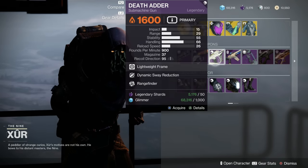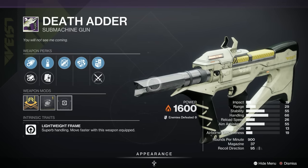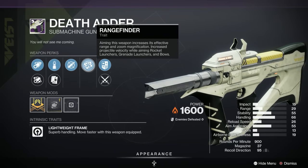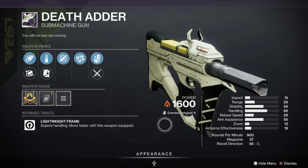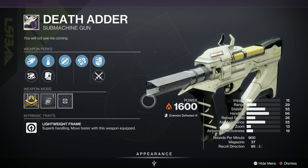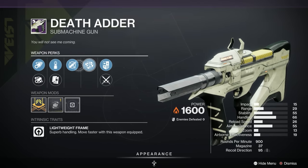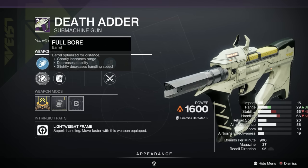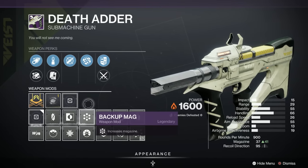Let's move on to the Death Adder — that's the bad guy in Golden Axe, but this isn't. It's a submachine gun, introduced back in Season of the Arrivals. It's solar, lightweight frame, and it's got a B in popularity. We've got Rangefinder, Dynamic Sway Reduction, Steady Rounds, Alloy Magazine, Full Bore, Corkscrew Rifling, and a Handling masterwork.